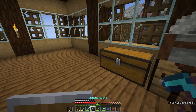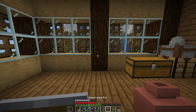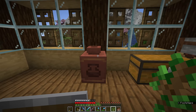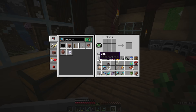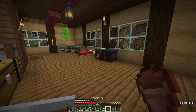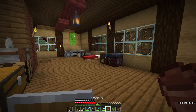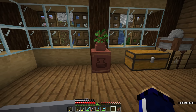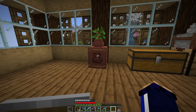We can break that with a pickaxe to get the pottery sherd and the materials back. But if we rebuild it using the bricks as the decorated pot template, you can make a completely blank one, or put our brewer pottery sherd back on there. We can place that down. If you break it without using a pickaxe, you can pick it up and take it with you. With the open neck of these decorated pots, you might wonder if you can place flowers in there — the answer is no. But if you craft a flower pot using bricks, you can place the flower pot in there — it actually aligns really nicely with the neck of the pot — and then add something to the top of it, making this quite a neat little house decoration.